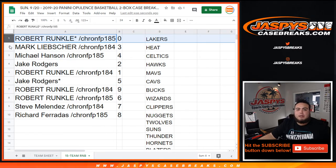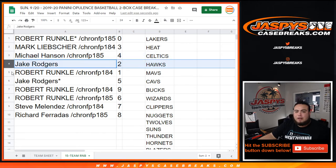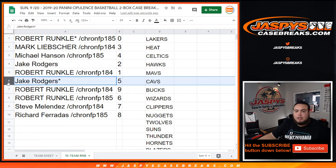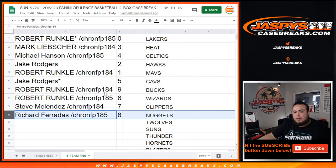Robert, you have 0 — so any and all redemptions for these teams would be yours. Mark with 3. Michael Hansen with 4. Jake, you have 2. Robert with 1 — any 101s for these teams would be yours. Jake with 5. Last is Bomb Mosier. Robert with 9 and 6. Steve with 7. And Richard Farradas with 8.